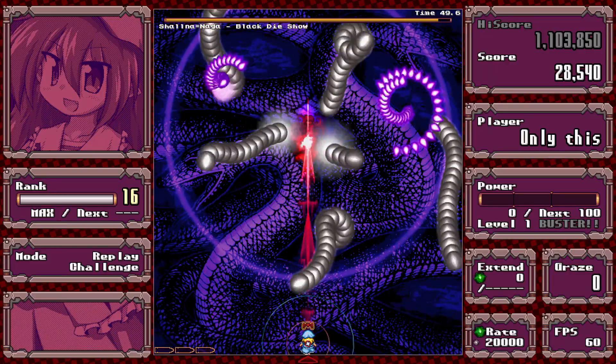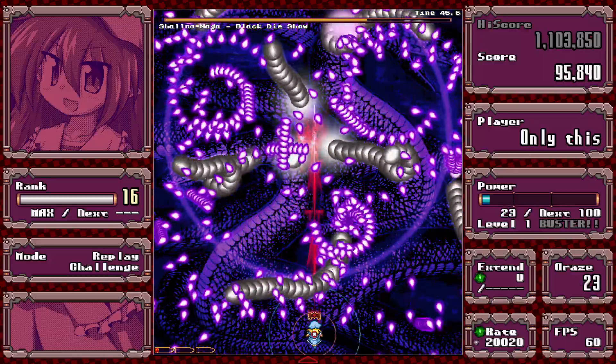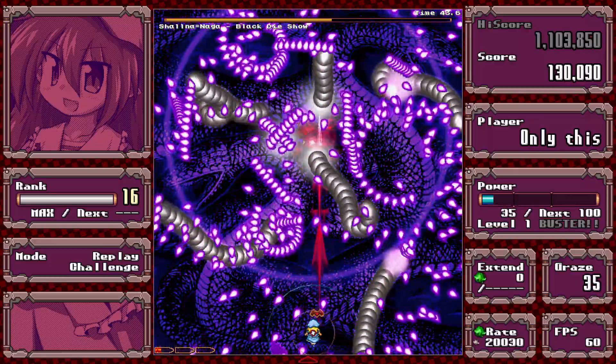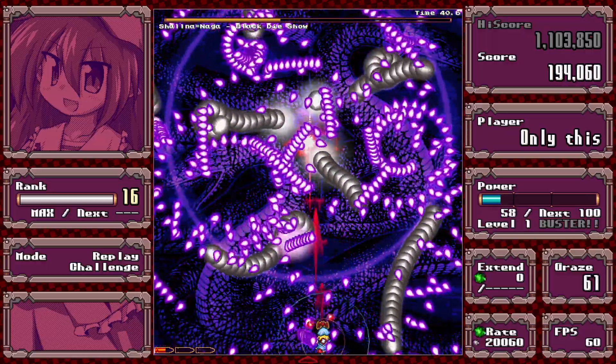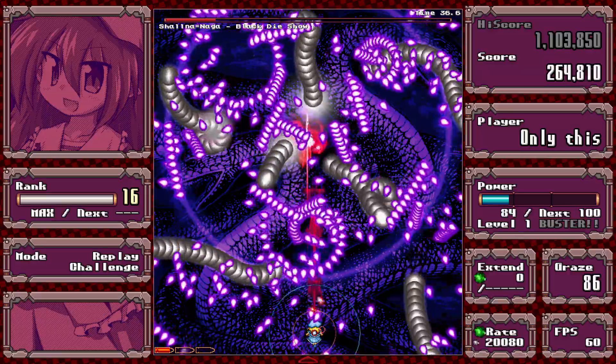This is another version of the same spell, but it's actually probably the easiest. The snakes don't really get anywhere near you, and there's not enough purple bullets to really be a threat. So it should be pretty straightforward.